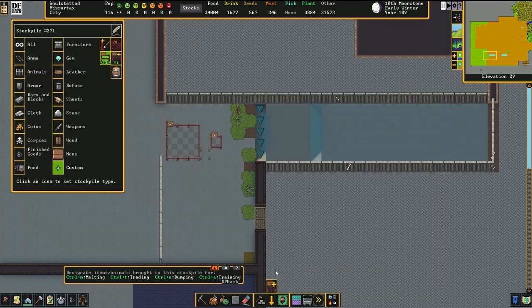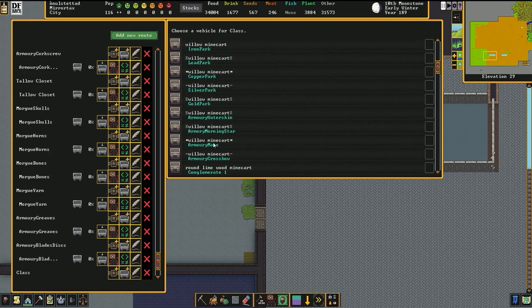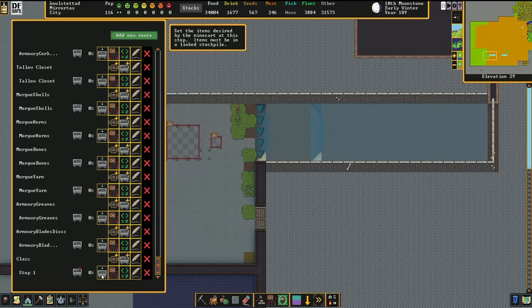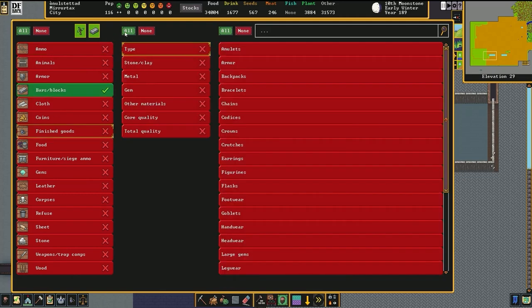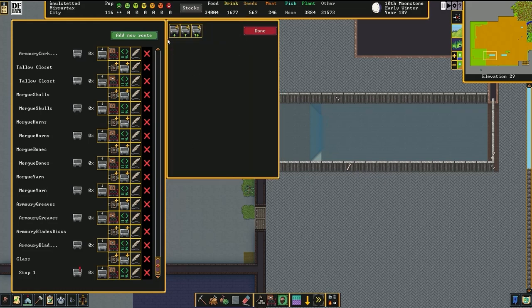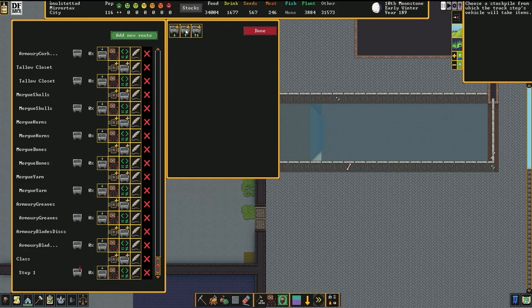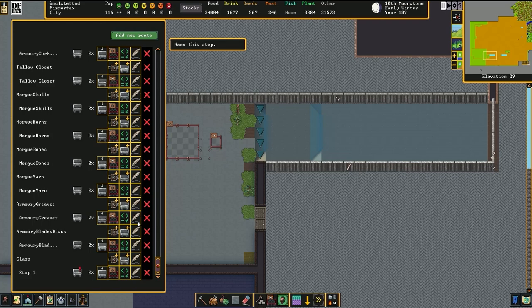Make sure to set that to zero. We will set up the route to do so. This route we are simply naming 'class.' We will set the stop to where the stop is, and we will assign a Minecart — this is the one Minecart you needed. You click this button to determine what it is you want transferred over — bars and blocks and finished goods — and then click on the stockpile link to designate the source stockpile.